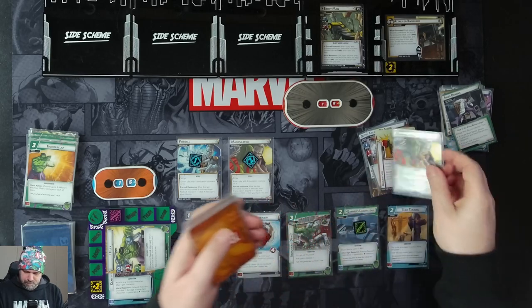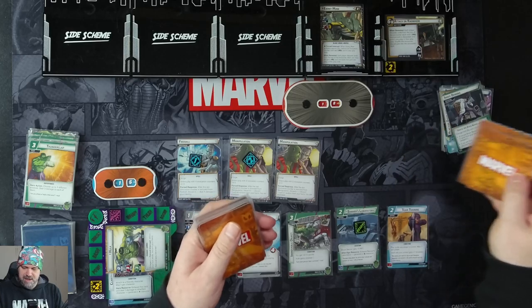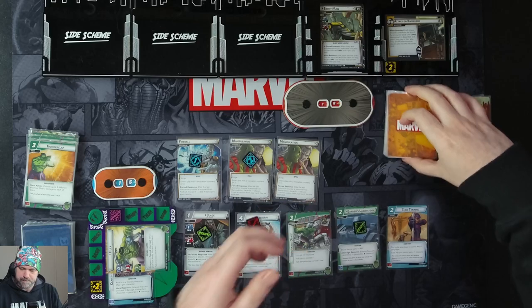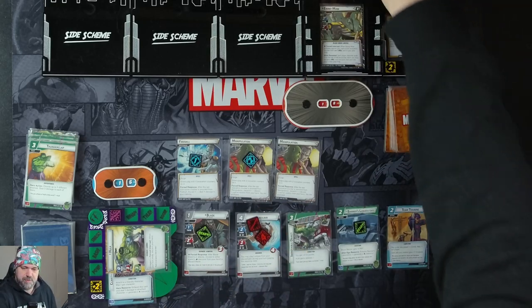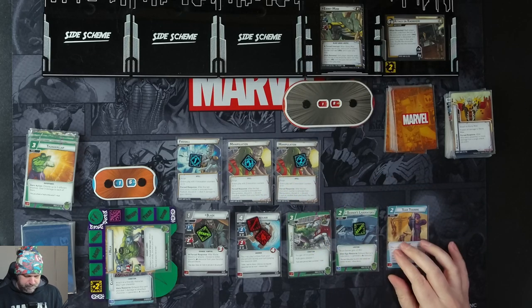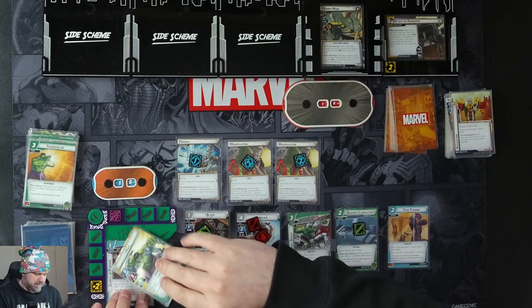Stage 2 comes in with 18 hit points — same forced interrupt to remove invocation counters when he activates. When revealed, each player discards cards from the top of the encounter deck until a spell is discarded and puts it into their play area. We get another Manipulation coming in with two counters. And we are done — ready up.